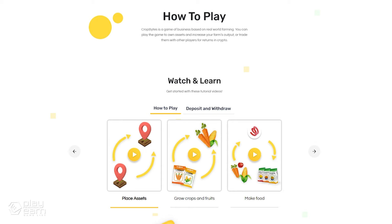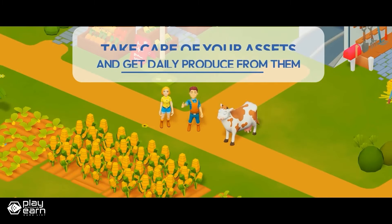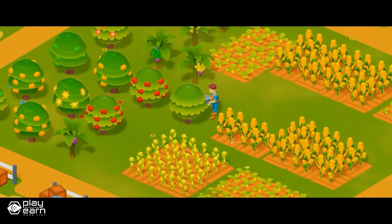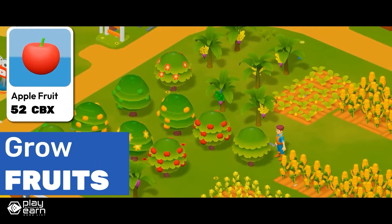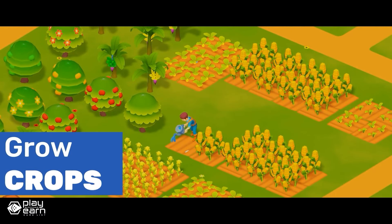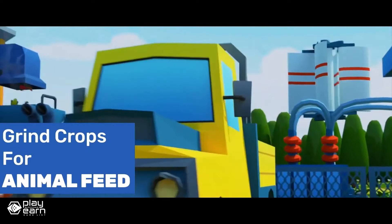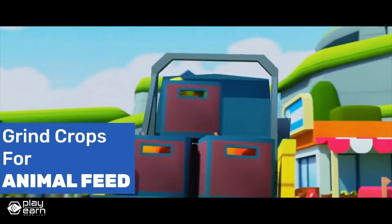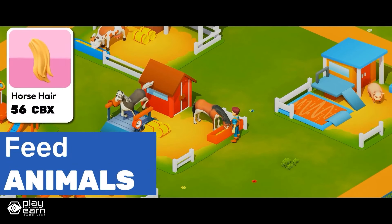The game has a dynamic economy where the prices of assets and resources are determined by supply and demand. You can trade your assets and resources for CBX, the native token of the game, or for other cryptocurrencies such as Bitcoin, Ethereum, Tron, and USDT. You can also use CBX to buy more assets and resources or upgrade your assets and unlock new features. The game also has a mining feature where you can mine CBX using your assets. You can convert your extracts such as milk, eggs, wool, and manure into CBX using extractors, and convert utilities such as water and power to CBX using converters. The more assets and resources you have, the more CBX you can mine.